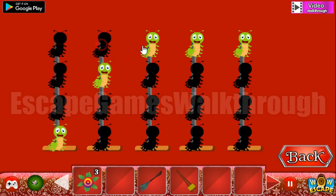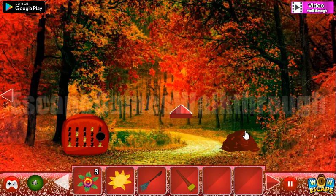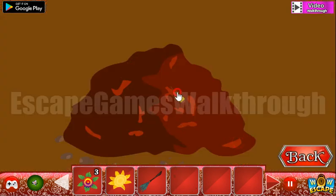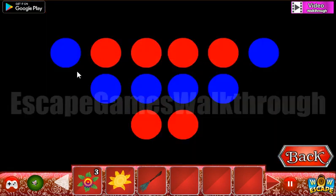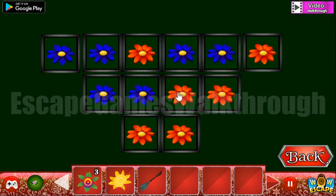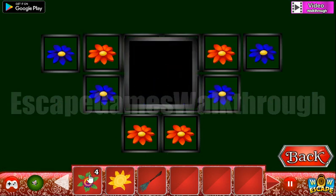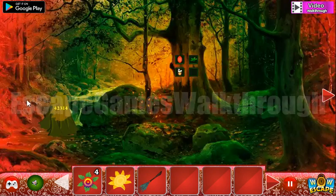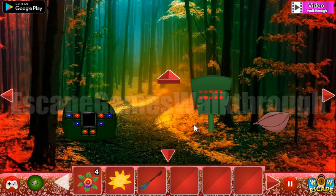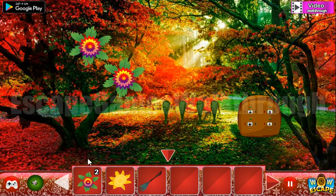Four, two, three, one, four — and we've got another flower. Now we can use our club on this heap of soil. It's another hint here of red and blue circles. Let's arrange the flowers the same way. We've got one more flower and we can put all these flowers here.